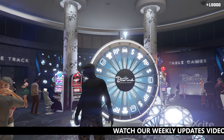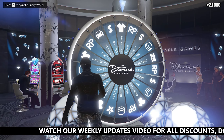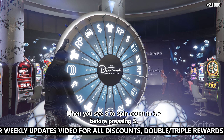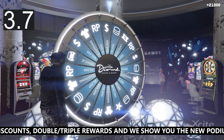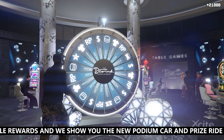The day before, our 24-hour countdown will be online so you know when is your last chance to buy discounts or do a bonus mission for that week. For PC players, the method is almost the same — you only change the way you spin. When you see 'S to spin,' count to 3.7 seconds before pressing S. The wheel will spin very slow but just enough to land exactly on the car.